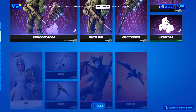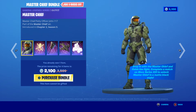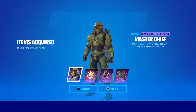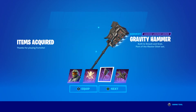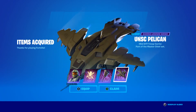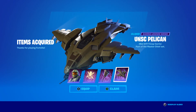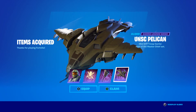And now we have exactly enough to buy the Master Chief Bundle. Let's go ahead and buy this. We get the Master Chief skin, the Battle Legend back bling, the Gravity Hammer pickaxe — and this is actually really cool — and the UNSC Pelican. You also get an emote, but I already got the emote.